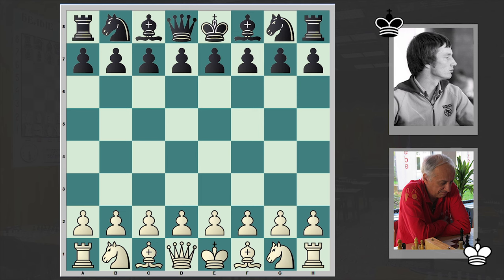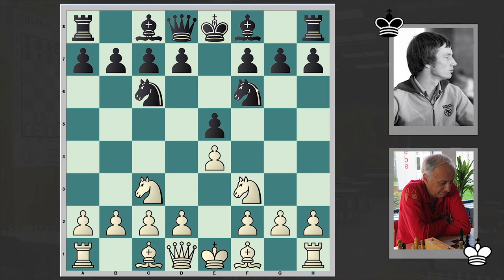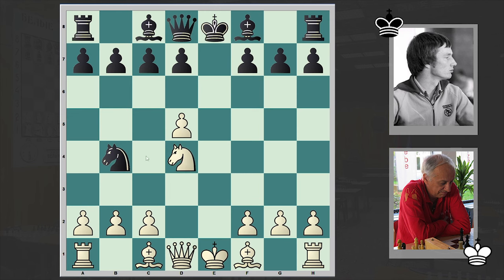This game was played back in 1977 and Bellon Lopez kicked off with e4. Jamison's answer was e5, Nf3, Nc6, Nc3, Nf6. We have a Four Knights game and white is going for the Scotch variation. He takes d4 and Nd5 — white is choosing the Belgrade Gambit. From the early moves on, white is demonstrating his aggressive intentions.